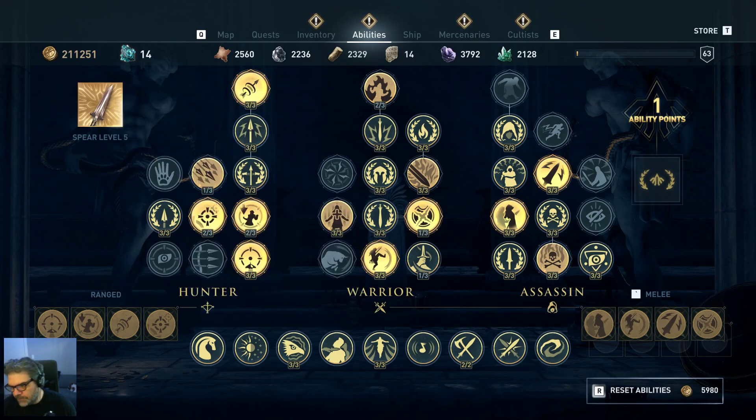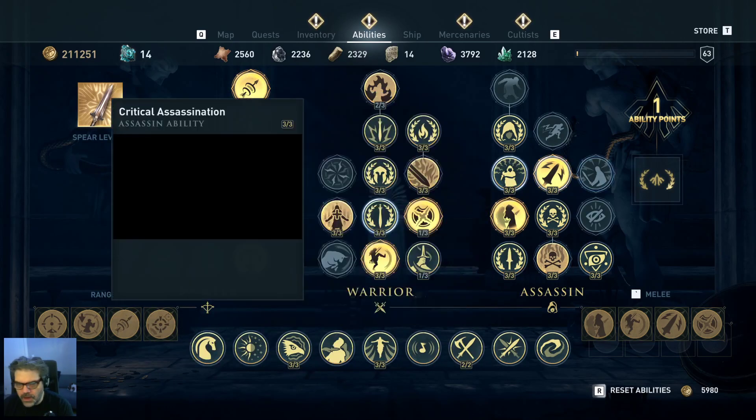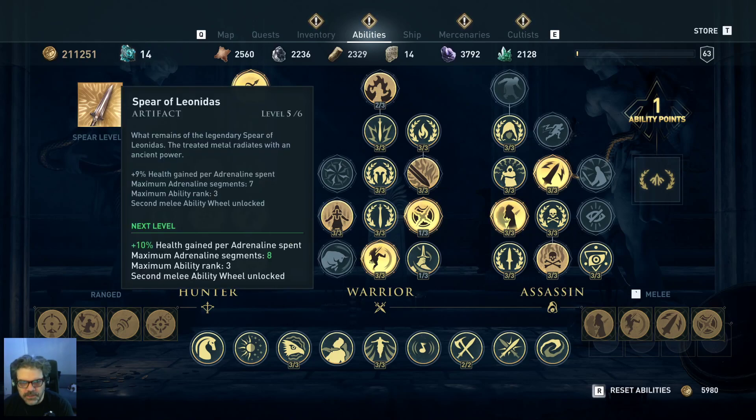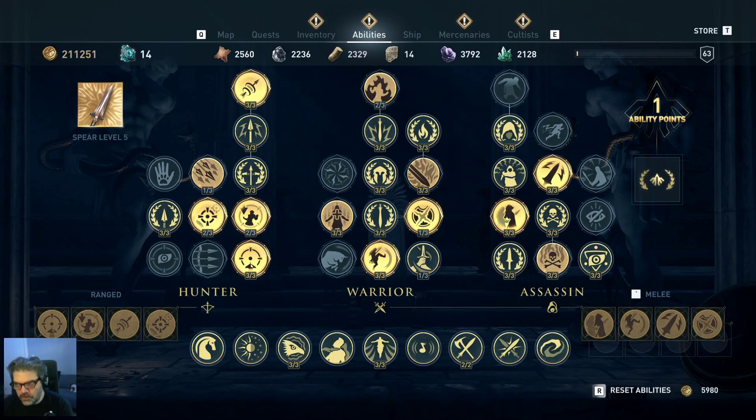As you can see I have 211,000 Drachmae, so this reset would amount to less than 1.5% of my Drachmae. The reason I don't reset is because I only have a couple of regrets in the choices I've made. A couple things to cover before we get started: your spear level increases when you get cultist artifacts and then go to the forge and upgrade your spear. Spear level four requires seven cultist artifacts, level five requires nine, and level six requires around 22 cultist artifacts.